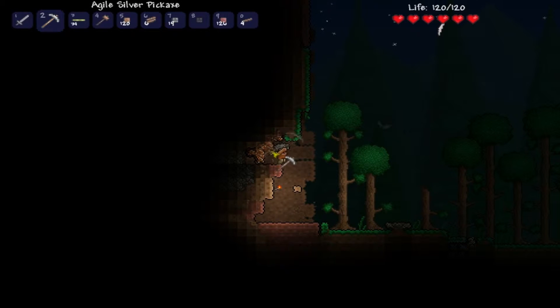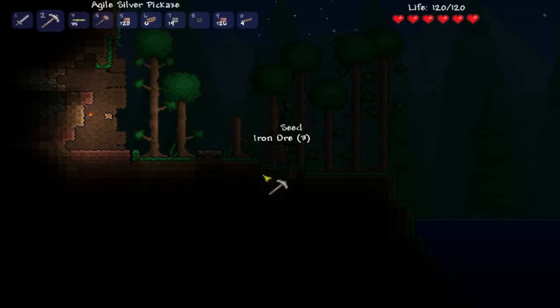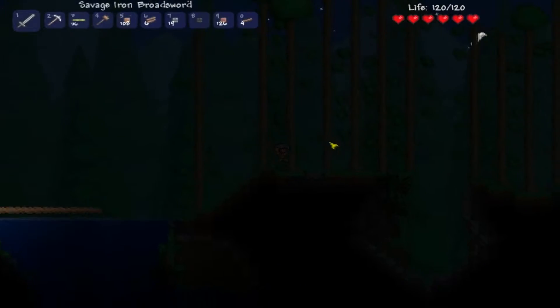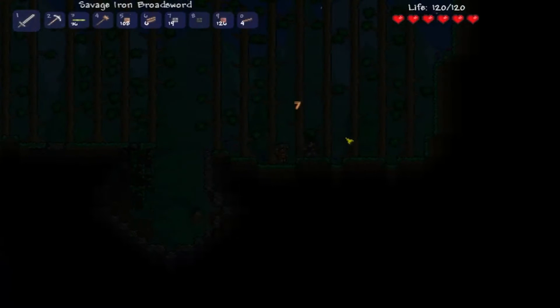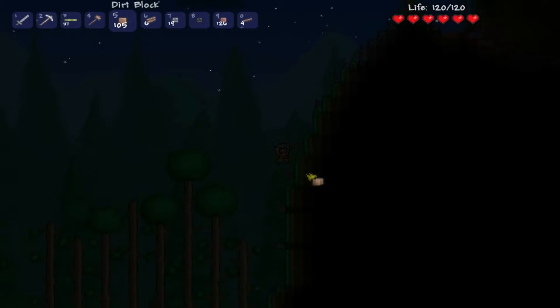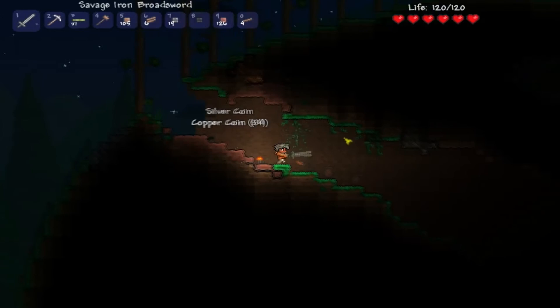I just crafted a new pickaxe — it's not gold but it's fast enough, faster than the copper one. I also found out what boomerang I need to upgrade, and when you can upgrade something it says 'material.' The silver stuff doesn't show material anymore because it was removed. In version 1.1 you could upgrade your copper sword into that green sword, but those mechanics are gone now.